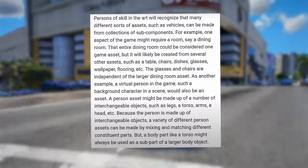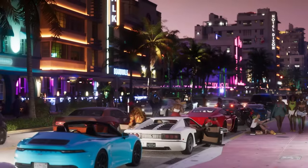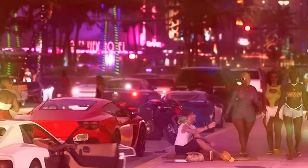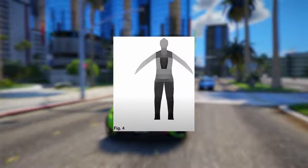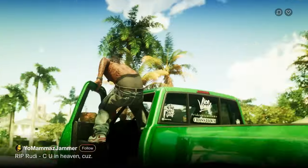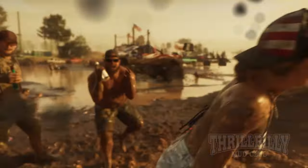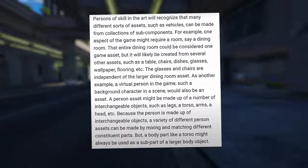The glasses and chairs are independent of the larger dining room asset. As another example, a virtual person in the game, such as a background character in a scene, would also be an asset. A person asset might be made up of a number of interchangeable objects, such as legs, a torso, arms, a head, etc. Because the person is made up of interchangeable objects, a variety of different persona sets can be made by mixing and matching different constituent parts, though a body part like a torso might always be used as a sub-part of a larger body object.